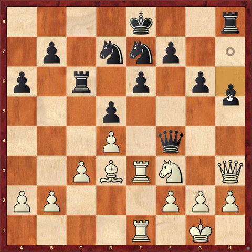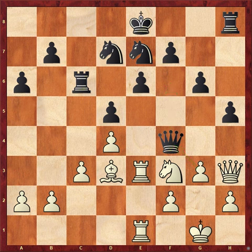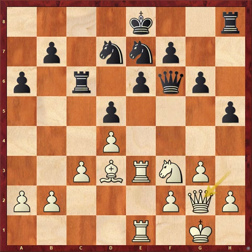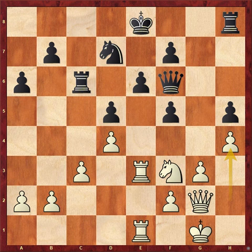Black went h5 — a very good move. White went g3, forcing the queen to go back. Black went Queen h6, Queen g2, Nf5, white took, gxf2 — and he went h4, a very important move.